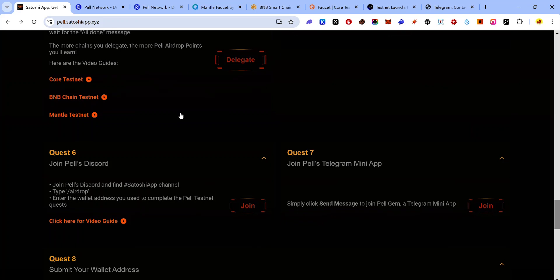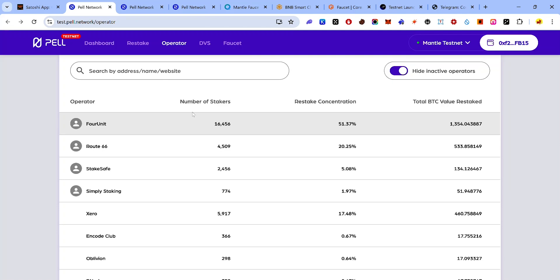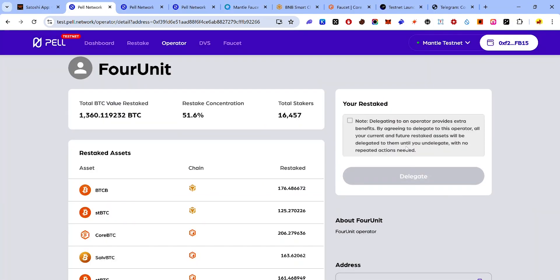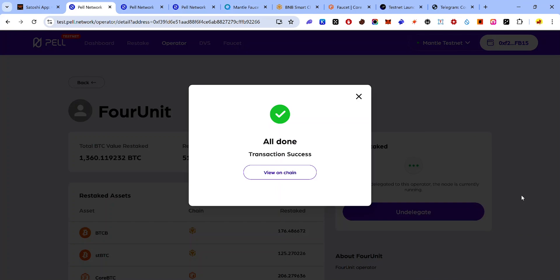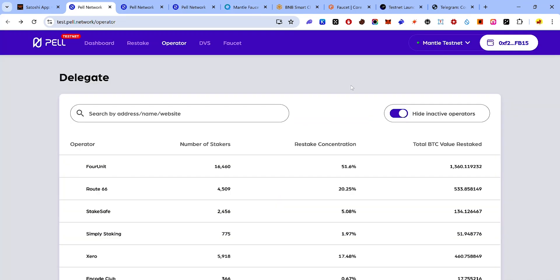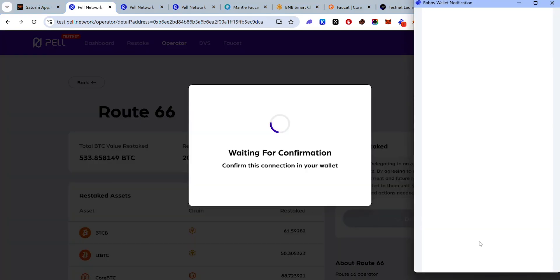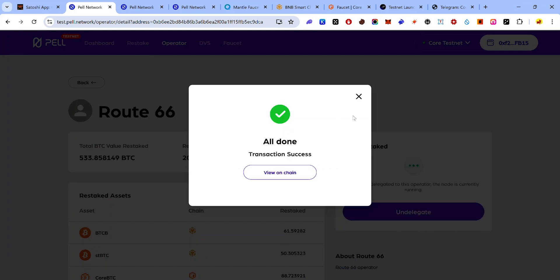The fourth quest involves delegating your test tokens. Click 'Pearl Operator', select any of the operators, click 'Complete Sign In', accept the approval request in your wallet, click the checkbox, and click 'Delegate'. Accept the request in your wallet — your delegation is complete. For Core Testnet, click the dropdown menu, select Core Testnet, select any operator, click the checkbox, and click 'Delegate'. Accept the approval request — you've now delegated to an operator on Core Testnet.